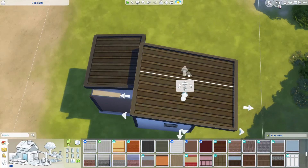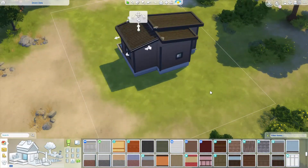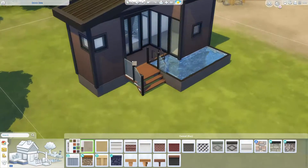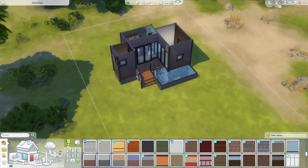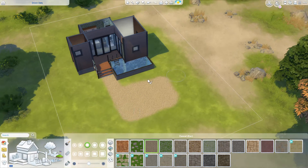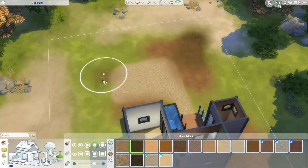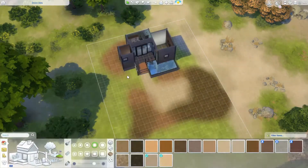When we get to the landscaping I did utilize a lot of the debug objects, because for some reason on this whole island none of the plants are in the catalog — you have to go to debug to get anything to match the existing world. That was included because I wanted tall grasses so it looked a little bit more like it's in with nature and not have an extremely manicured landscape.